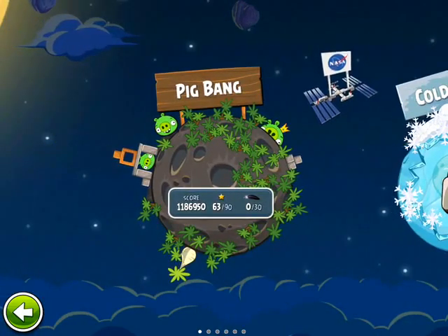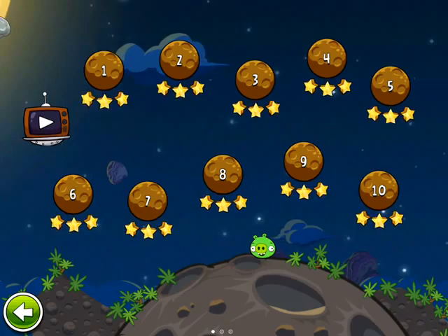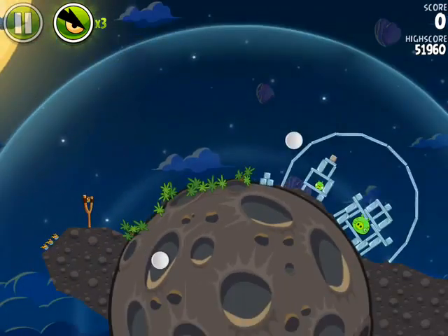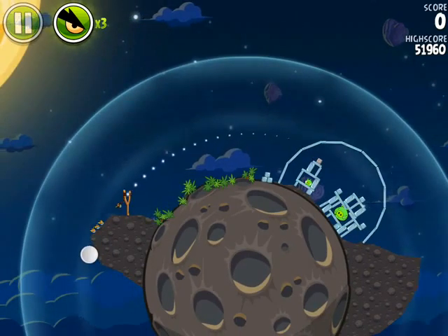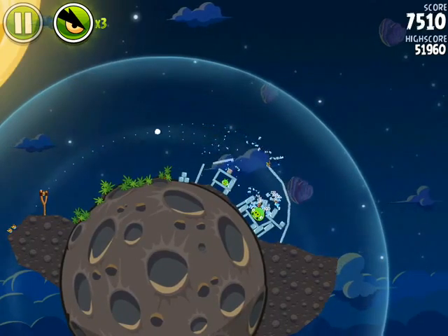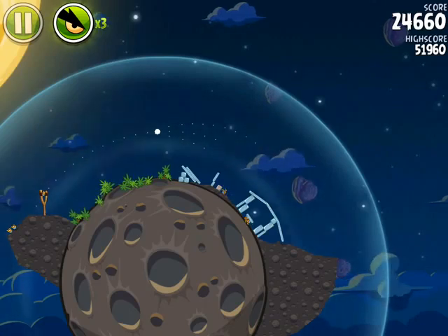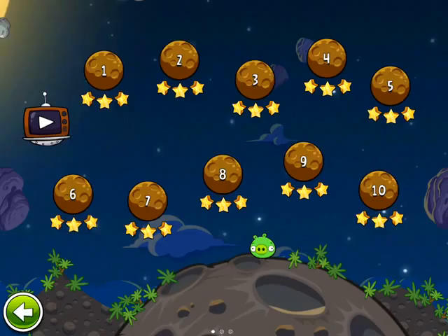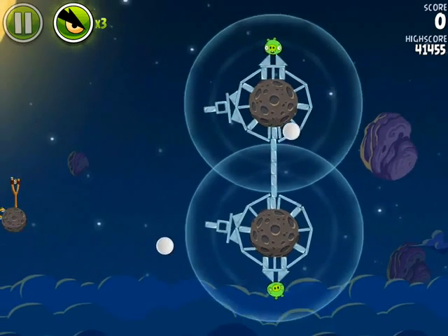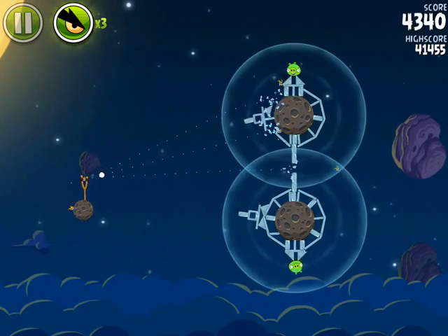As far as gameplay goes, it's different than all the other Angry Birds games in that you're dealing with a gravity field of sorts. The little line that shows you where it's going to land is actually quite helpful, especially as we're going to learn how the physics work, because they are different. The gravitational fields interact differently depending on where you put it.